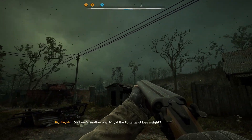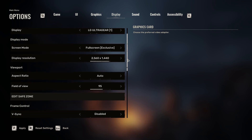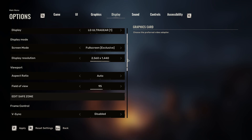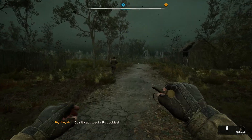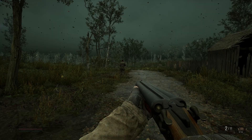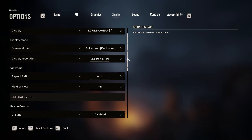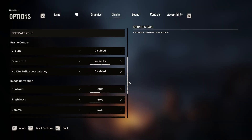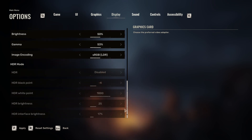On the display side, use fullscreen exclusive — that seems to be helping people. For field of view, the higher you go the more intensive it gets because it's showing more of the screen. I would keep it between 80 and 90 on a lower-end rig, or set it to your preference. If you want to squeeze out more frames, lower it without making it look too weird. V-Sync disabled — this will just add instability on a low-end rig. Set your frame rate to no limits.